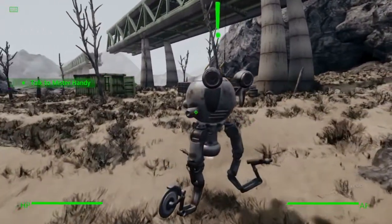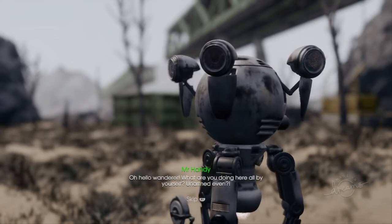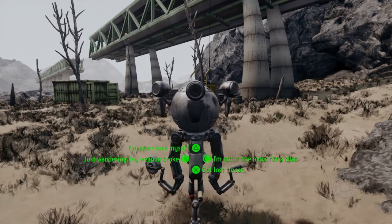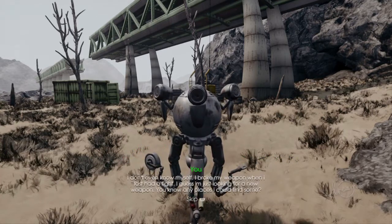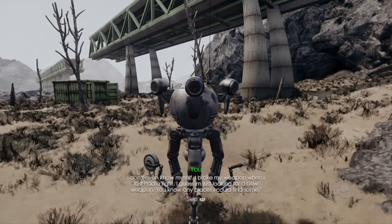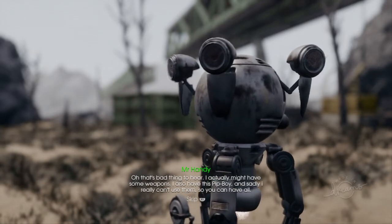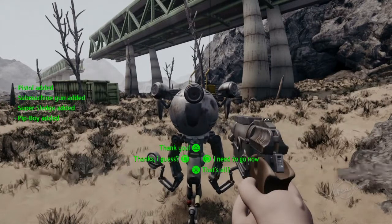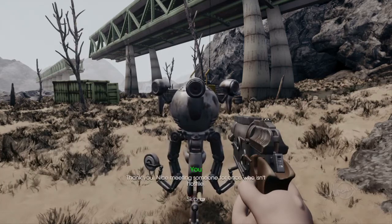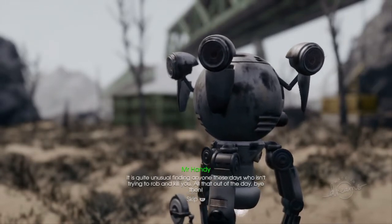Talk to the mist hander. He says: 'Hello, Wanderer. What are you doing here all by yourself? Unarmed even.' We select: 'Not even sure myself. I broke my weapon when I last had a fight. I guess I'm just looking for a new weapon — you know any places where I can find some?' He replies: 'Oh, that's a bad thing to hear. I actually might have some weapons. I also have this Pip-Boy, and sadly I can't really use them — you can have all.' Pistol added. Machine gun added. Pistol edge added. 'Thank you. Nice meeting someone for once who isn't hostile. It's quite unusual finding anyone these days who isn't trying to rob and kill you.' Bye then.